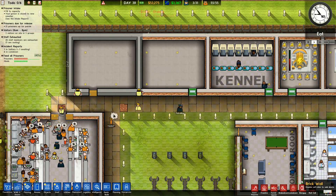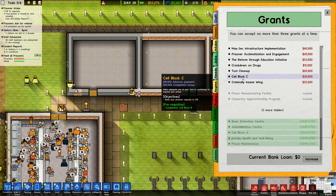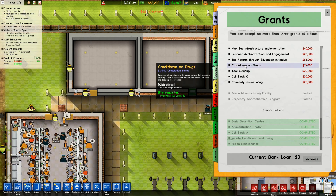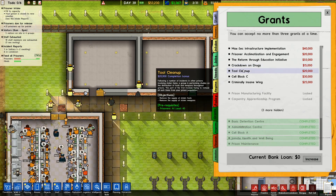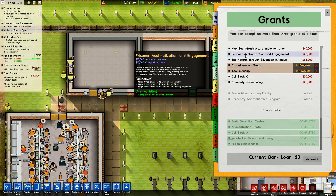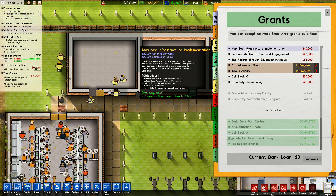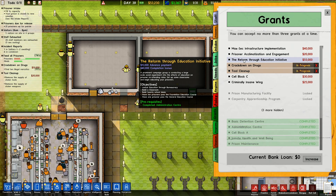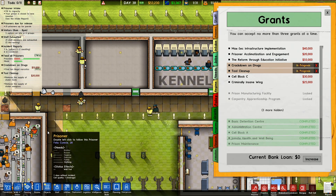We've got the changeover going on. We've got the criminally insane, cell block C to raise prisoner capacity — which we'll do soon. Tool clean up — which we'll do soon. Crack down on drugs: find 10 illegal narcotics. Crack down on drugs and tool clean up seem to be ones I want to do at the same time. Then climatisation and engagement: laundry, kitchen, cleaning cupboard — I haven't built a laundry yet. Reform: classroom, 20 school desks, 10 prisoners, foundation, and one general education. That's another one we're going to do.